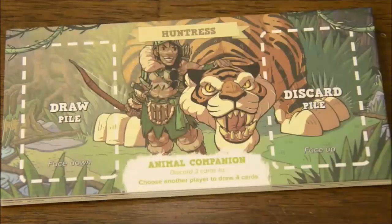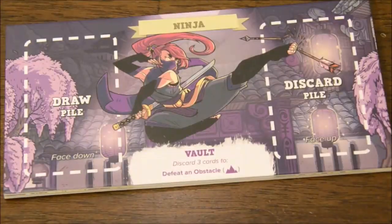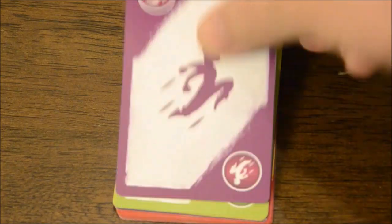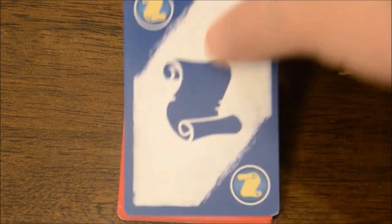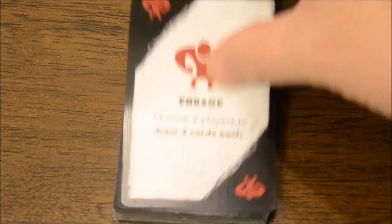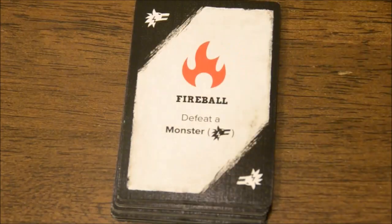Every player gets a character to play as. Each one has a different special ability that involves discarding cards to gain a special effect. Every player gets a deck of cards catered to them. You'll shuffle and draw a number of cards depending on the number of players. The majority of these cards are just symbols, or potentially double symbols, with each character having a preponderance towards certain symbols. Some of the cards are special abilities unique to each character — it could be destroying monsters or allowing players to draw more cards.